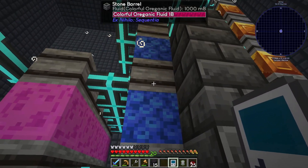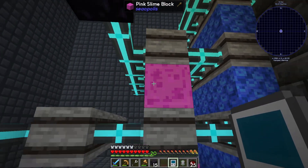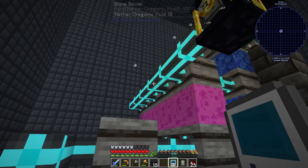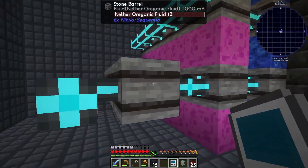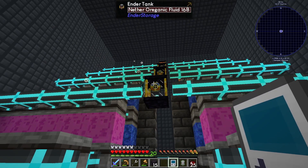This is making the nether, and then we need the last one which I don't remember what it is, but we need end stuff for it. This was a major upgrade. All we have to do is once we get this fluid, we just add another ender tank on here and it'll do all the things — another granic fluid. Now we can hop out of here.